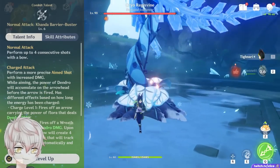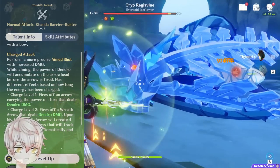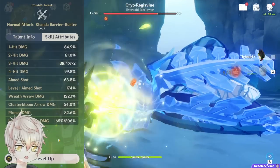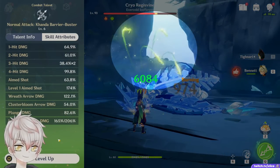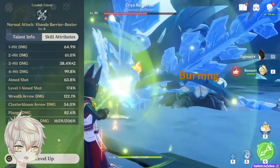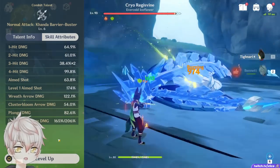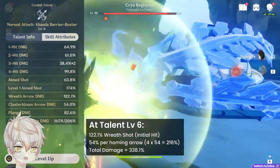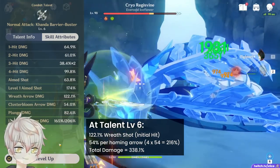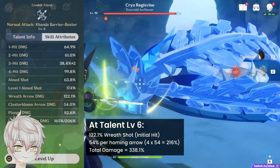First up, normal and charge attack. Half of Tignari's practical damage output lies in his charge shot. Similar to Ganyu, Tignari's charge shot has a charge level 2 called Wreath Arrow. This Wreath Arrow first deals single target Dendro damage, and then splits into 4 homing cluster bloom arrows that also deal single target damage. The Wreath Arrow does not have to hit an enemy to split — even if you miss your first shot, as long as it hits something in the background, the 4 cluster blooms will still spawn and track enemies down. At level 6, the damage totals 122.1% for the Wreath Shot plus 54% per homing arrow, coming to a total of 338.1%. The homing arrows account for about 60% of this charge shot damage.